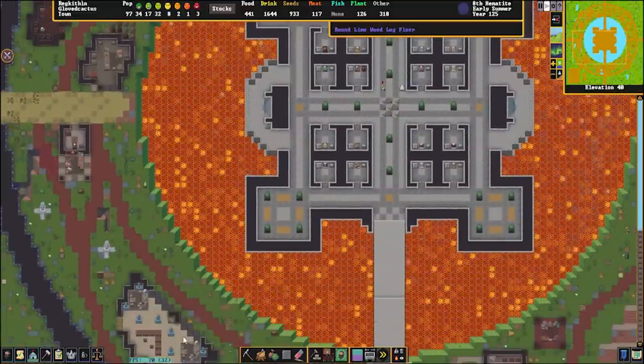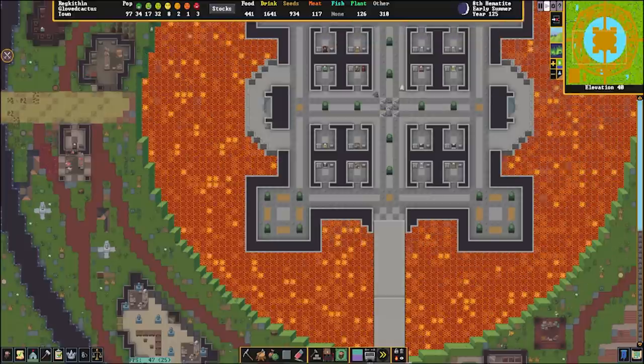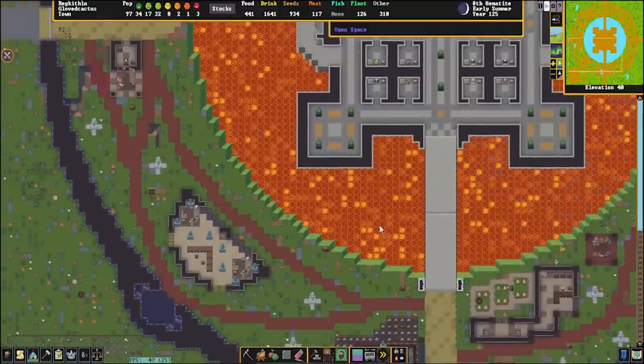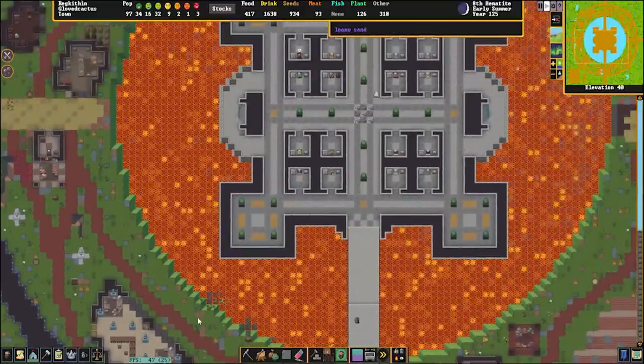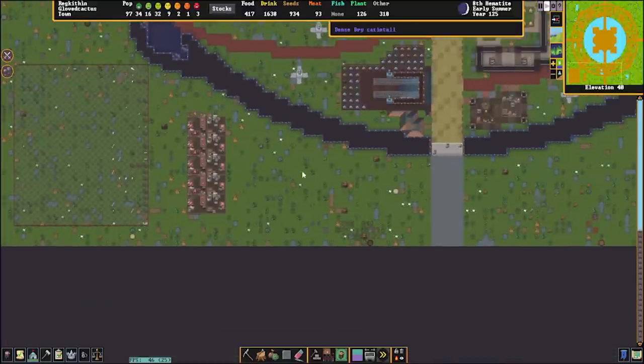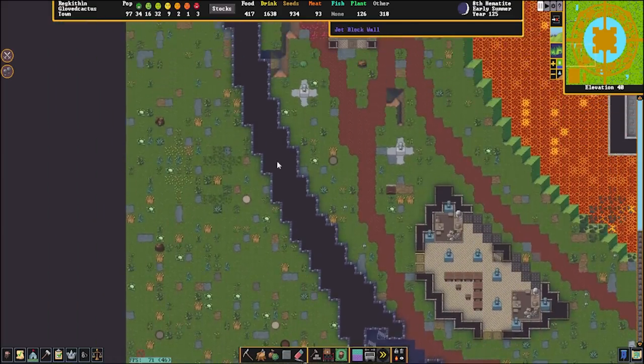Check out this framerate. I'm playing on the experimental build with the experimental multi-threading turned on, as well as all the performance improvements. For the amount of stuff going on in here, for the amount of liquid and all of that, we're sitting at a solid 45 frames a second — that's pretty good. Just outside here we have some workshops as well as a big old refuse stockpile.